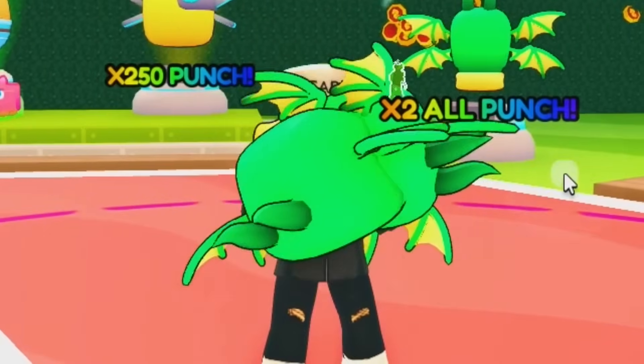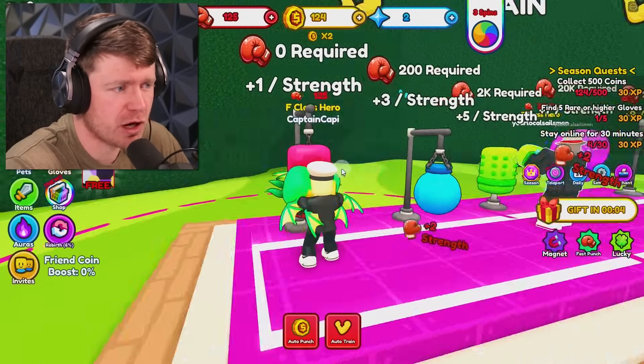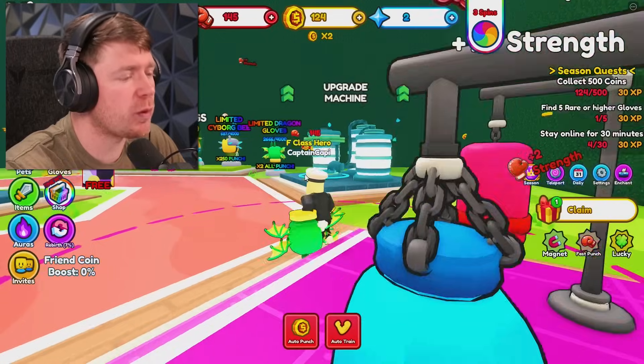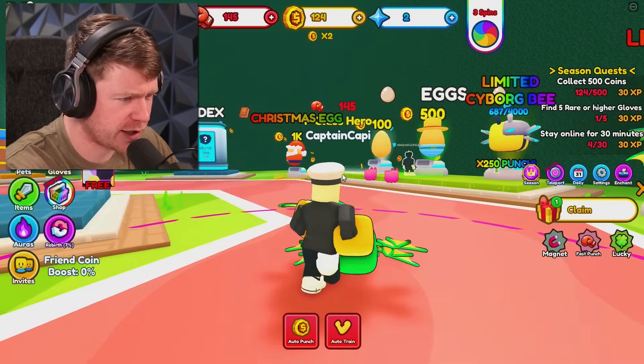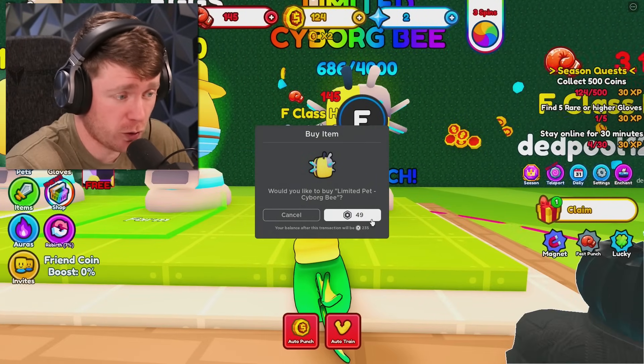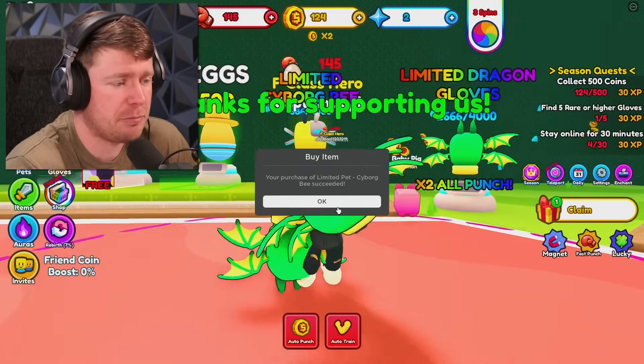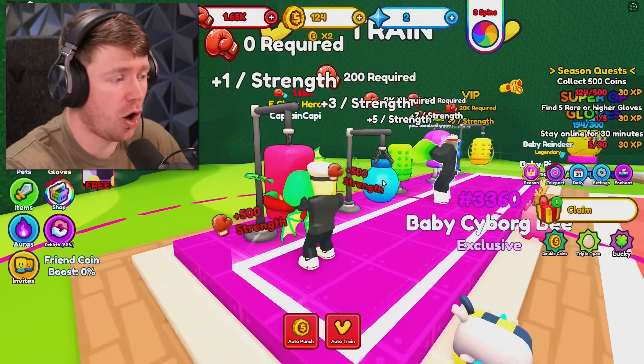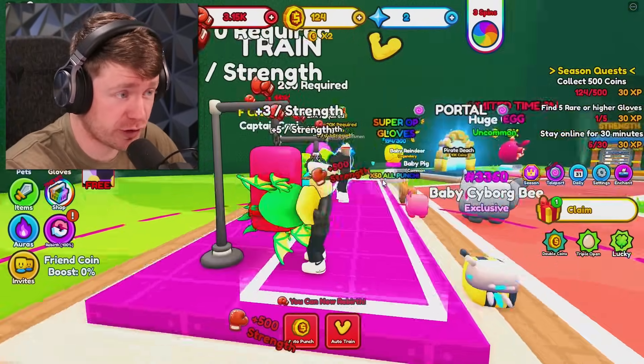I've got some dragon gloves. And how much strength is that even going to give me? Really? It only gives me plus two instead of plus one. Well, that is some cheese. What about some pets? Are there any pets that we can get off the rip? There's one for 49 Robux, actually. So I'm going to go ahead and cop that and see what he does. He's a cyborg bee. And apparently he gives me like, let's see — we're getting plus 500 every punch.